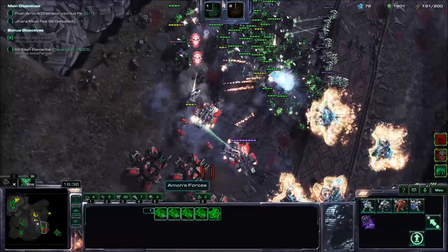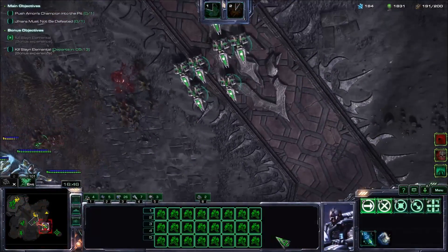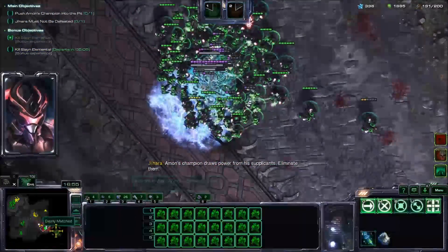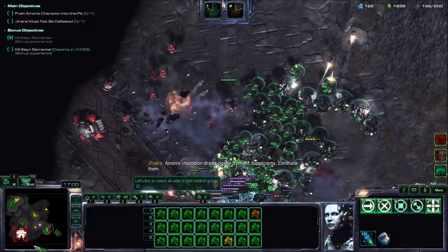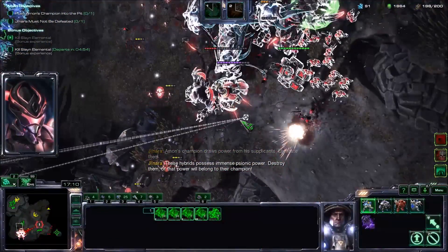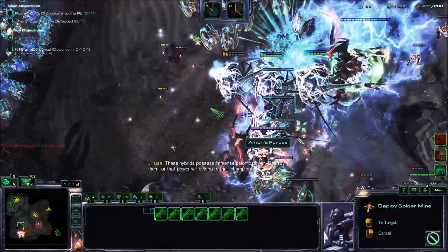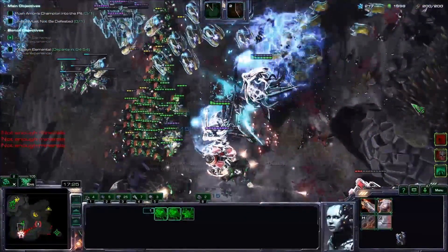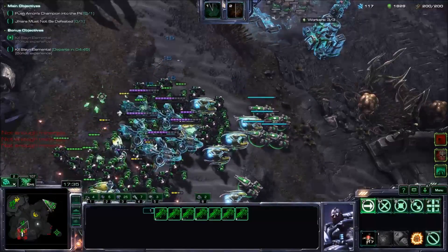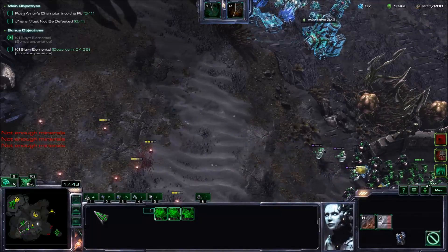Let's intercept the attack wave — use the Dusk Wings to clean out those tanks, because those tanks are super annoying. There's a ghost. Push in here. There's the next set of hybrids — how did they survive that? There are still so many marines. Kill these things, then we'll defend our base and go back on the offensive. How did so many of those things survive that barrage of spider mines?